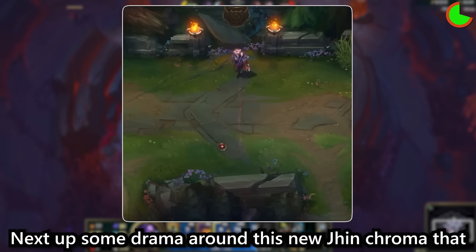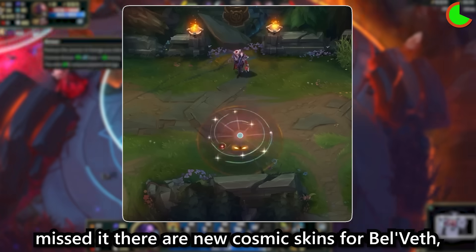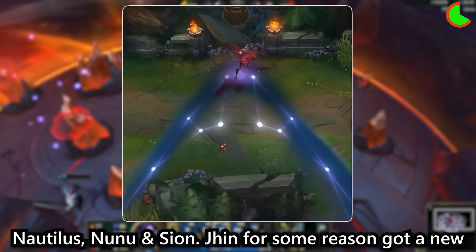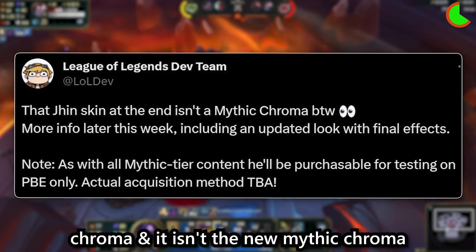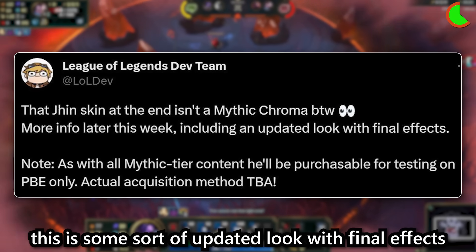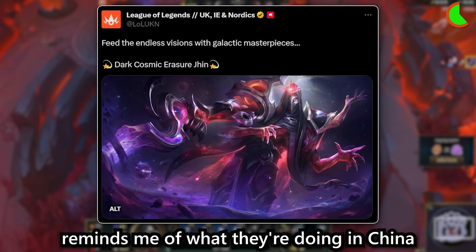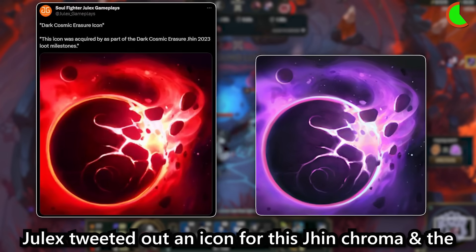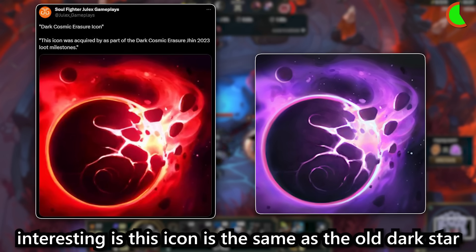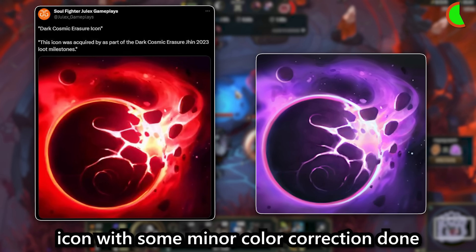Next up, some drama around a new Jhin chroma that got added alongside the new cosmic skins for Bel'Veth, Nautilus, Nunu and Sion. Jhin for some reason got a new chroma and it isn't the new mythic chroma. This was confirmed by the League dev team who states this is some sort of updated look with final effects. This chroma also comes with its own splash art and reminds me of what they're doing in China. Dulix tweeted out an icon for this Jhin chroma and the description says it's part of a loot milestone.